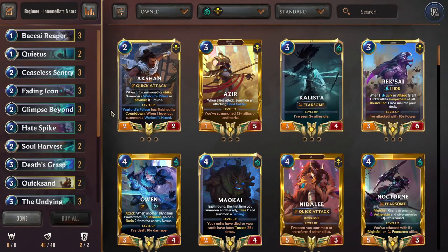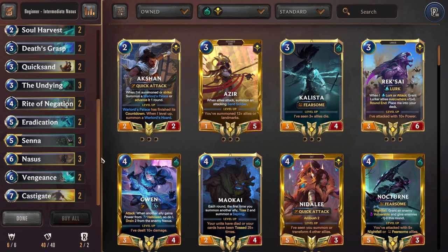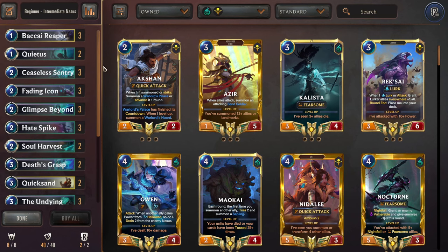And the next deck I have for you is pretty similar, actually — this is Senna Nasus. You basically take Senna from the Darkness deck and Nasus from the Slay deck, slap them together, and you have a very cheap deck to craft. It's going to be doing pretty much the same thing as Darkness. However, instead of investing in the Darkness synergy, we're just going to be using straight-up kill spells and then amping up Nasus by using those kill spells, that way he can come down and be a game-ender later.